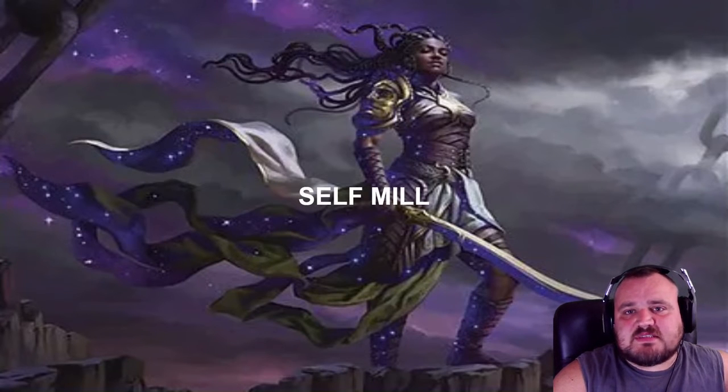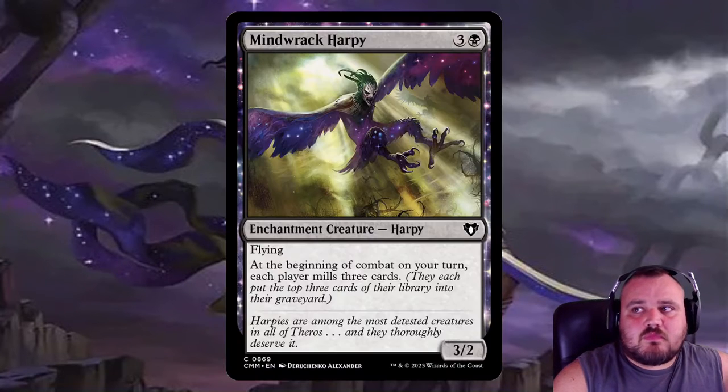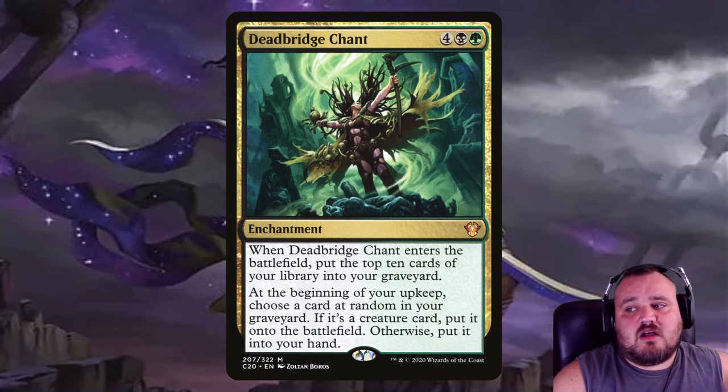Then we have to go into some self-mill because we want to give Anakthea some stuff to reanimate. We have Mindrake Harpy — at the beginning of your combat on your turn, each player mills three cards. Cemetery Tampering is a hideaway enchantment; at the beginning of your upkeep you mill three cards, but if you have 20 or more cards in your graveyard, you can play the exiled card without paying its cost. Dead Bristle Trant — when it enters, you mill ten, and then at the beginning of your upkeep you choose a card at random in your graveyard; if it's a creature, it goes straight to the battlefield, otherwise into your hand.